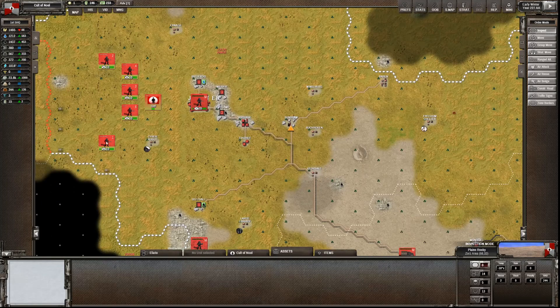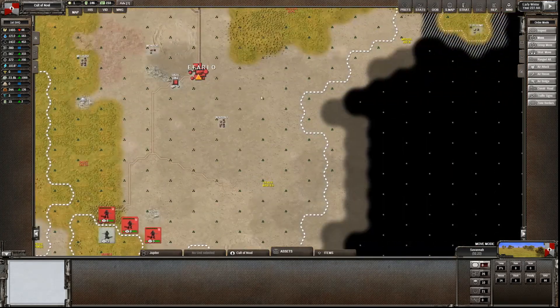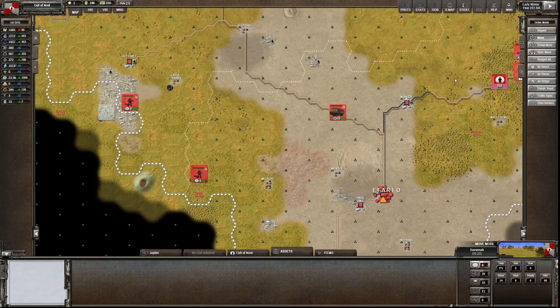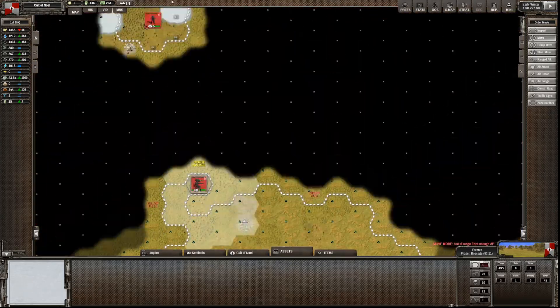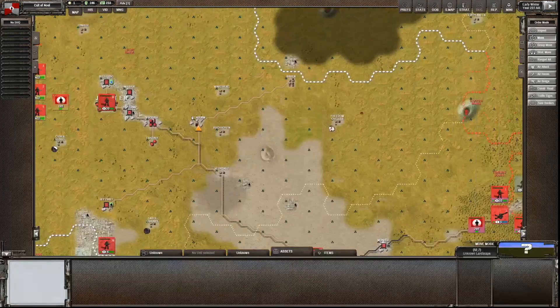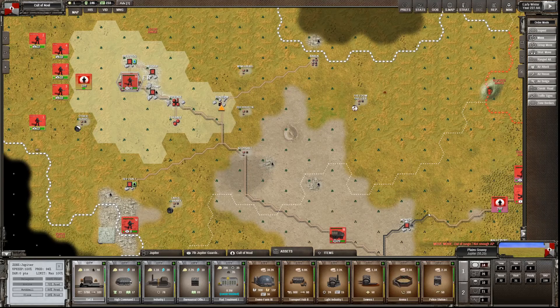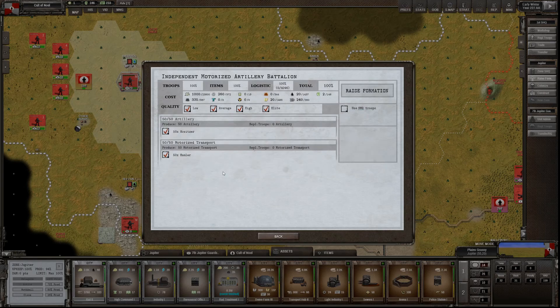Troops - you guys can stay where you are. You're ready to go - well, not quite, because I moved you out of order. Next time we should go to war. We shall move our walker north to keep exploring and see what's there. Then I think we're going to look to raise something - preferably another artillery. Independent motorised battalion - we've got everything we need, let's go for it.